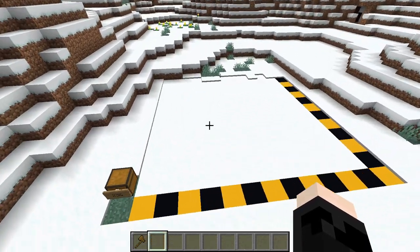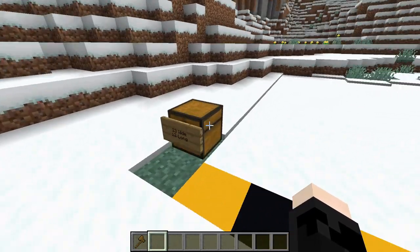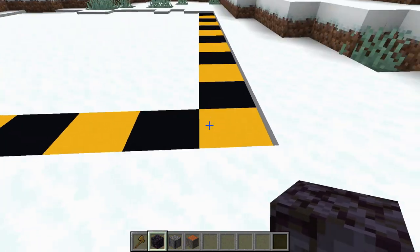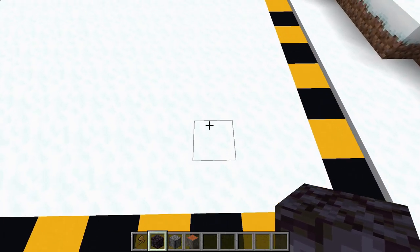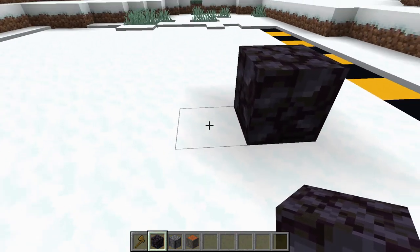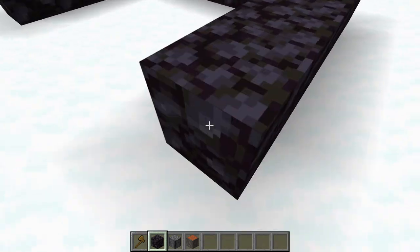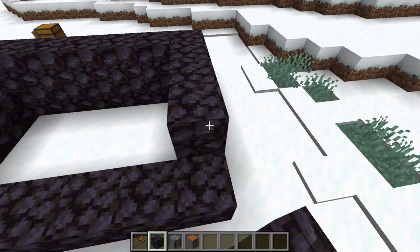Starting off this tutorial, we're gonna put a grid down. This grid is gonna be 13 by 12 — 12 this way, 13 this way. Inside this chest we've got our first three materials: blackstone, polished basalt, and acacia log. Going into this corner, we're gonna start establishing the base of the build. We go one two three four blocks out, then one two up, and on the third block we place our first blackstone. From there we make a five by seven rectangle.